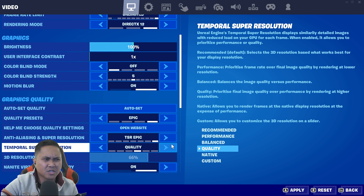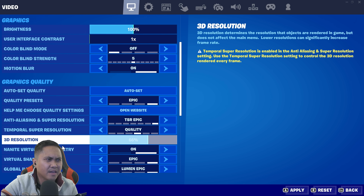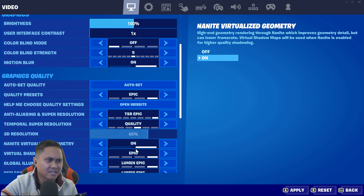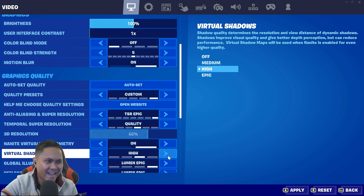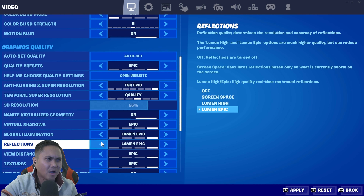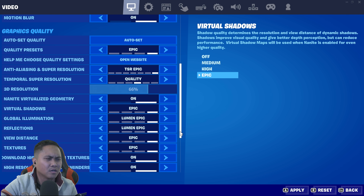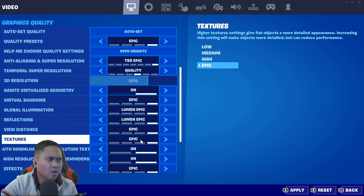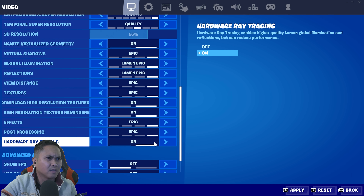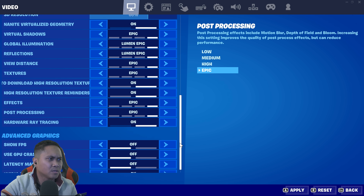Let's go with quality. Nanite — there it is — Nanite Virtualized Geometry, that's amazing! Virtual shadows — yes, we're gonna be using virtual shadows. Global illumination — we're gonna turn it to epic. Reflections — epic. Textures — epic, everything up all the way. Post-processing — hardware tracing, there it is! I'm gonna turn this on, and it looks like I have to restart my game.